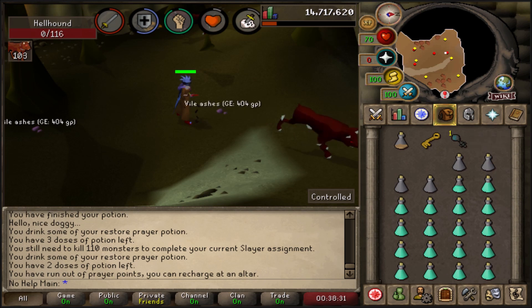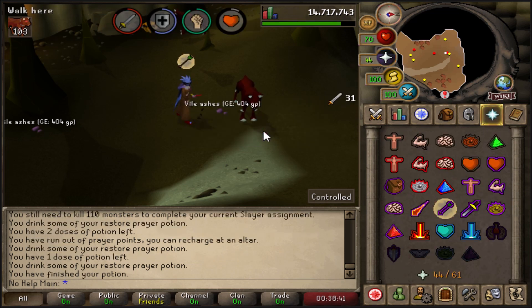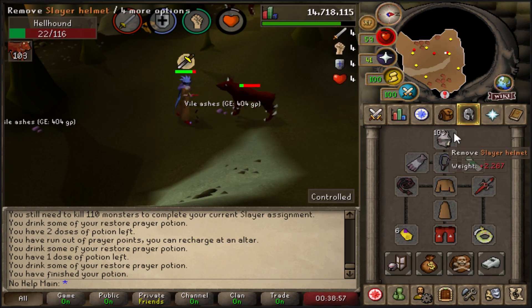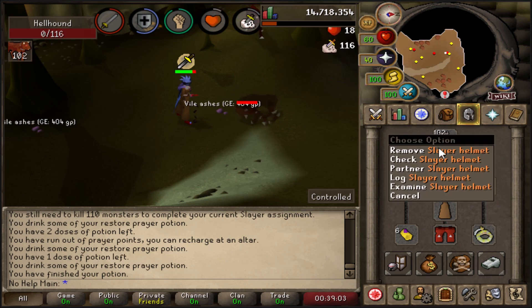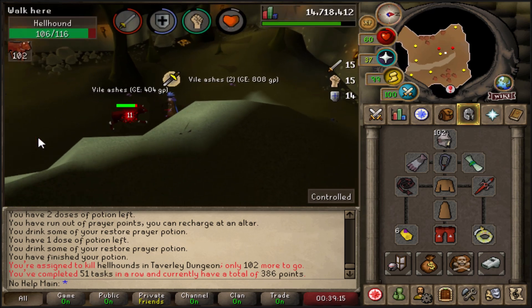Next, I highly recommend unlocking the Fighter Torso and Slayer Helm. Let's talk about the Slayer Helm first. You're going to need 400 slayer points, which means completing a ton of slayer tasks — that's good because you'll get a lot of combat XP and a decently high slayer level. Unlocking your Slayer Helmet is just very good overall for the account.